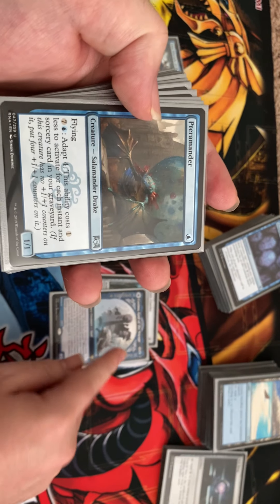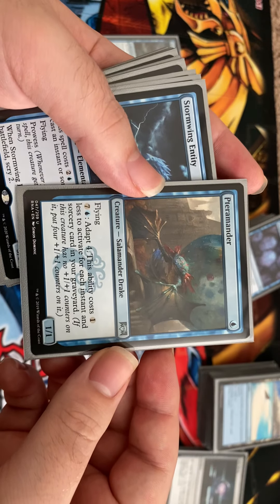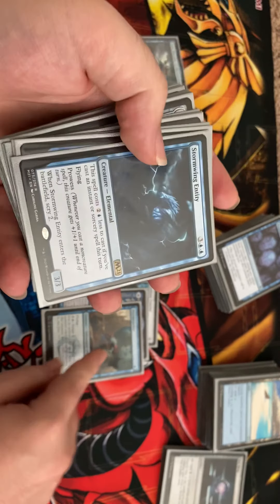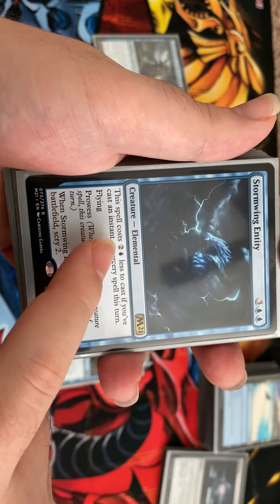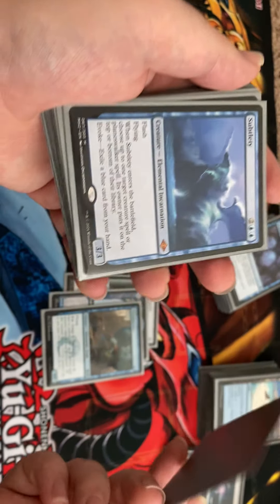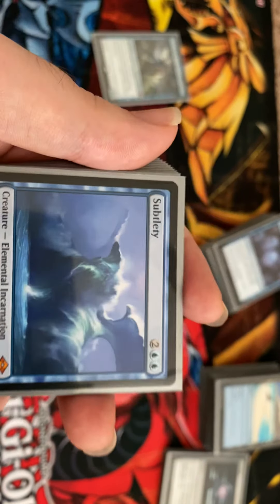Petromander has nice synergies with the instants and sorceries in our graveyard and can come out as a 5/5 flyer for two mana, which is very powerful. Storm Wing Entity gives flying, some cost reduction for instant and sorcery spells, prowess to get bigger, and some scrys so we can look at the top of our deck and keep doing things. It's just performing well for me.